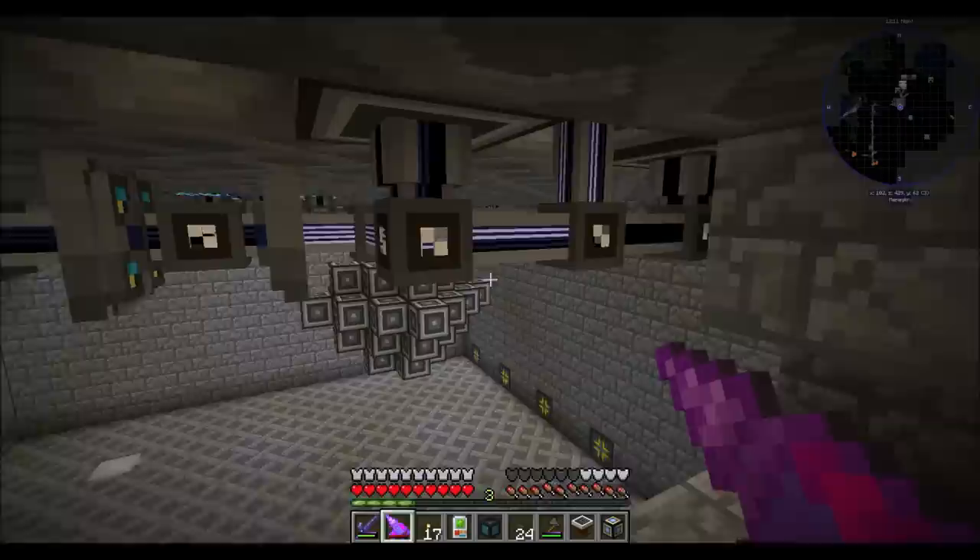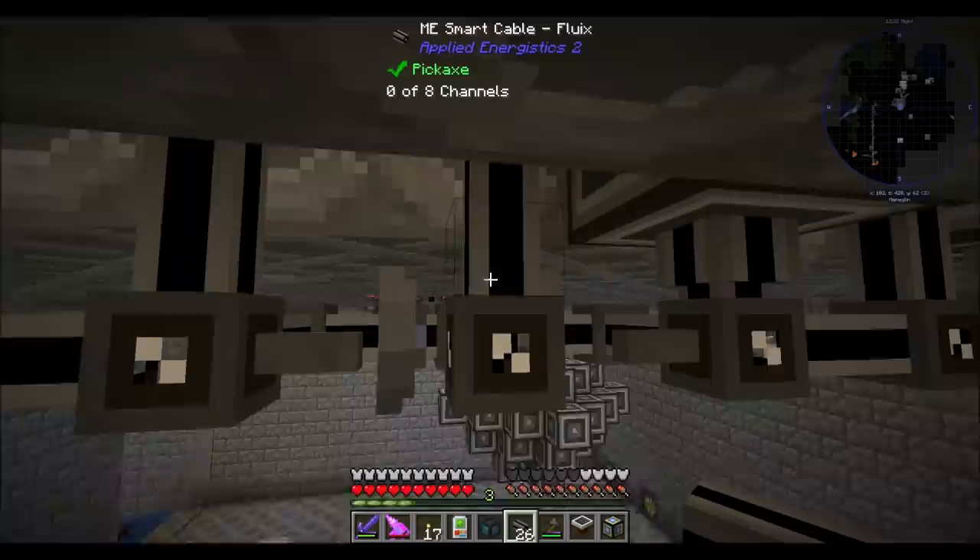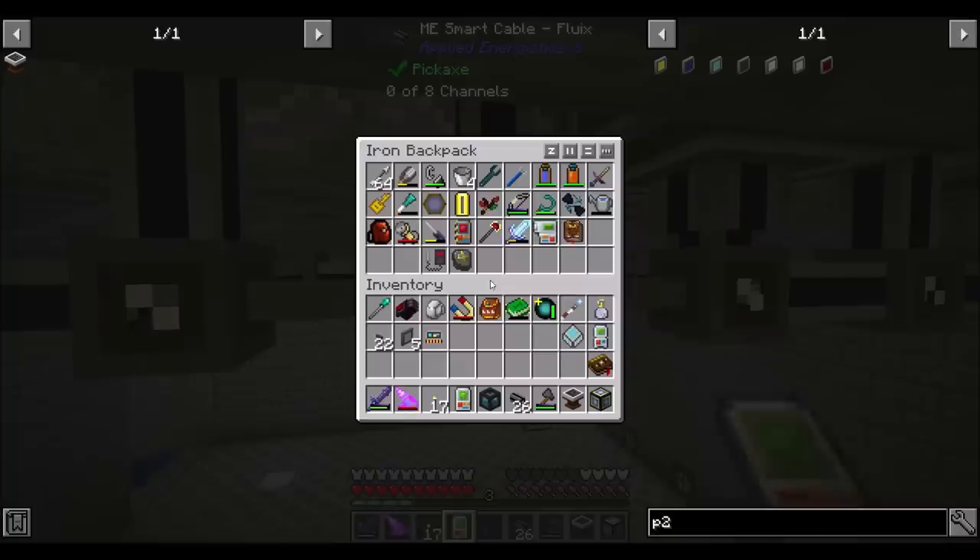Hello everyone, this is Direwolf20 and welcome to episode 42 of FTB Revelations. Hope you guys brought your towels today because we're going to be playing with an awesome astral building. That's my plan for today — build a cool astral structure that'll be fun to set up.